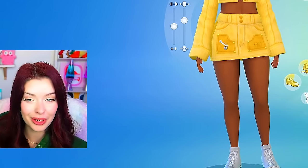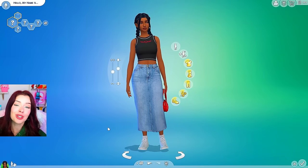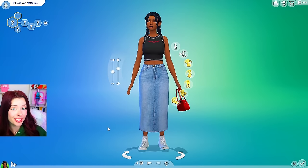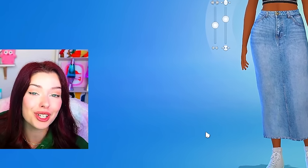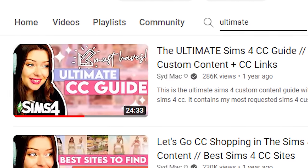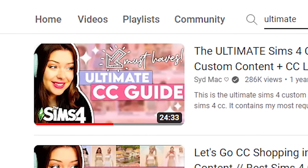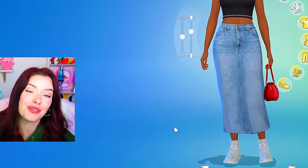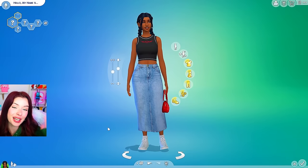And I think that's about it. The links will be in the description of this video if you guys want to go and download them. If there's something that I missed, let me know and I'll try and find it. And if you're looking for other custom content that you've seen in my other Sims 4 videos, I have an ultimate CC list video where I link pretty much all of my favorites — I'll link that down below as well. And if you guys liked the video, don't forget to like, comment, and subscribe. Thank you guys so much for watching and I'll see you in the next one.